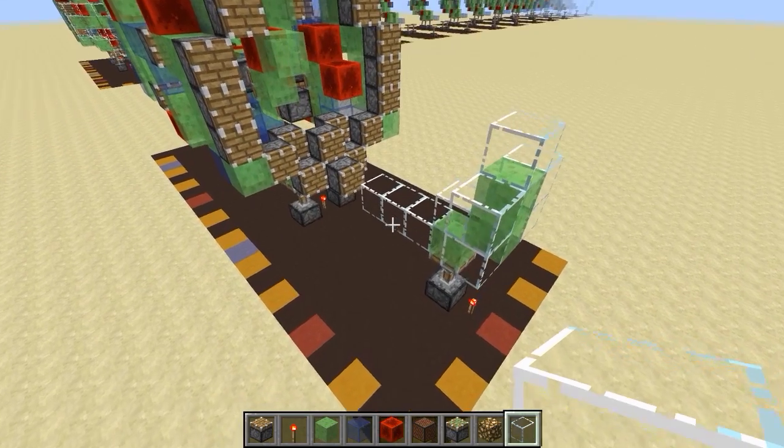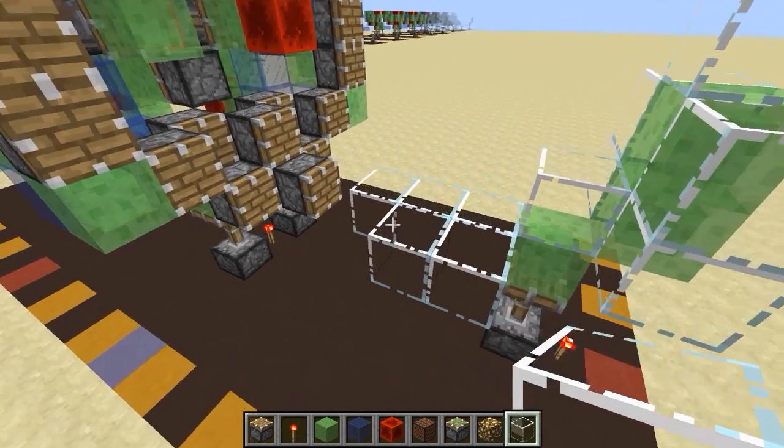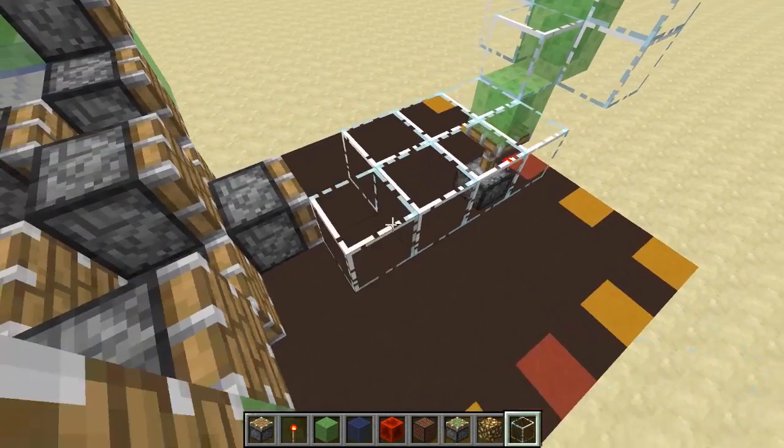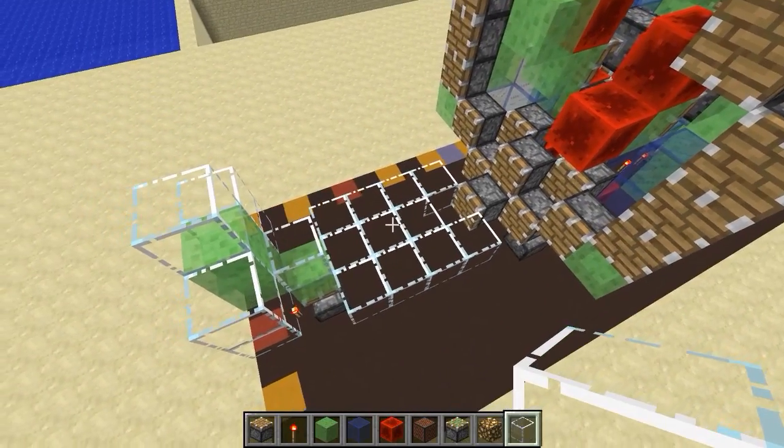Okay, step twenty-two — just a tiny one. We're going to start working on the glass at the front. Get four glass blocks like this, and four glass blocks like this — there you go, that's step twenty-two.